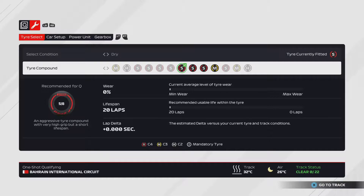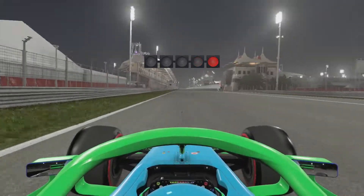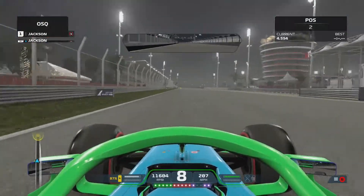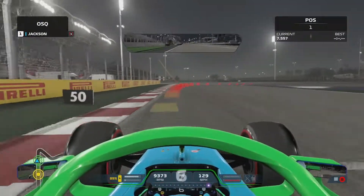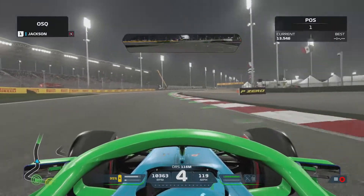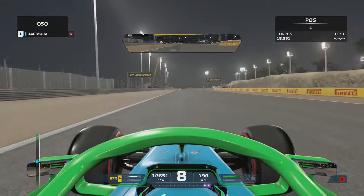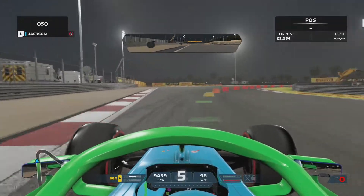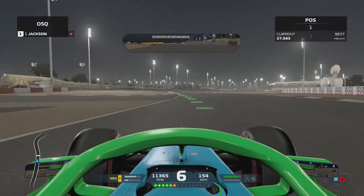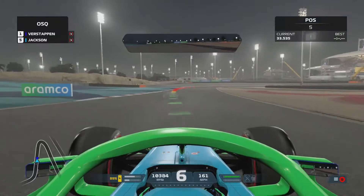Our first qualifying of the season — we're going to go out on the soft tyre at Bahrain at night time. Nice and cool track as we go across the line to start our first qualifying lap of the season. Down the long straight, DRS is available here in the race. Nice tight first corner, taking a lot of apex on that second corner. DRS will open up, heavy braking, swings it right — a lot of apex taken there, goes wide.